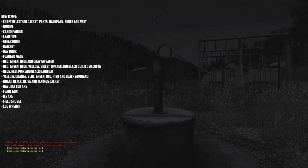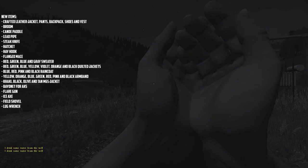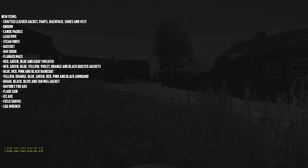It's a mace. New clothing items include red, green, blue, and gray sweaters, as well as red, green, blue, yellow, violet, orange, and black quilted jackets.